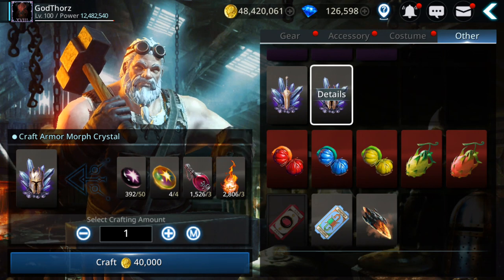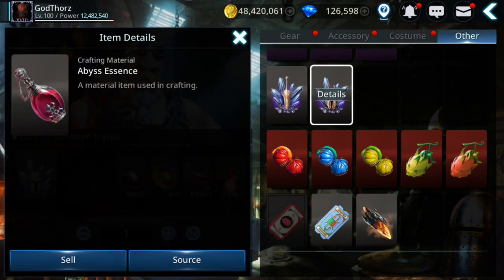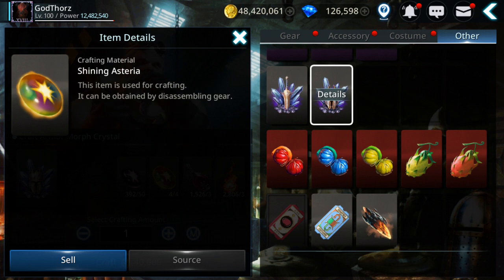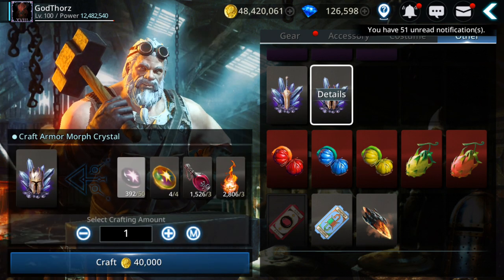The materials are listed here. The Ember of Eternity you get from ride — you need only 3 per each. The Abyss Essence you also need 3 of, also from ride. The Shiny Asteria you get from a great success when disassembling gear. The Black Asteria you get from any disassembling — doesn't matter the gear type or whether it's a great success — you get it guaranteed.